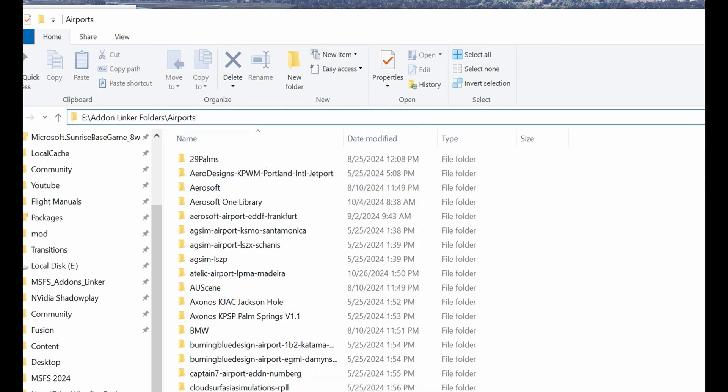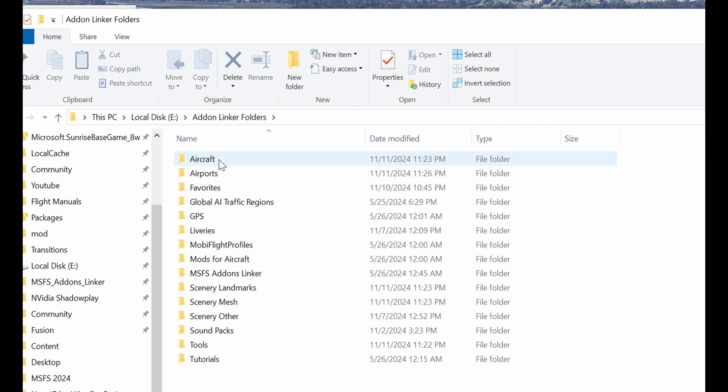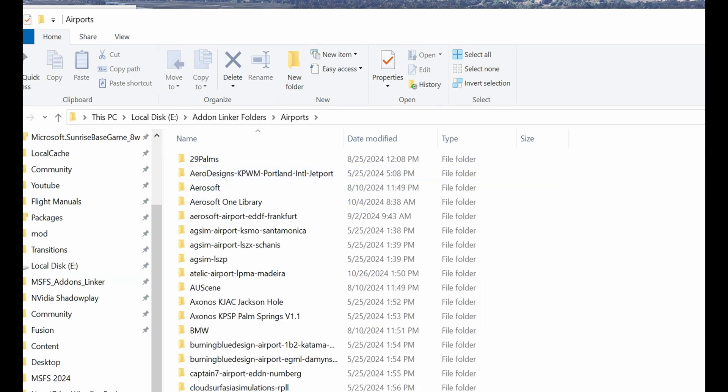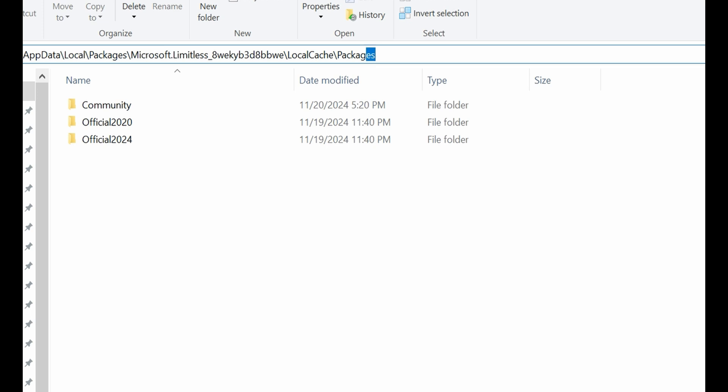In 2024, the paths have been slightly adjusted, so you may need to point the sim to your old add-on folder or manually copy certain files into the new directories. In my case, I'm manually copying them as I'm just trying it out. The 2024 path is located under Local > Packages > Microsoft.Limitless > LocalCache > Packages and Community.